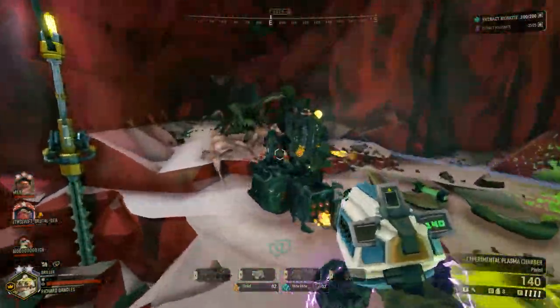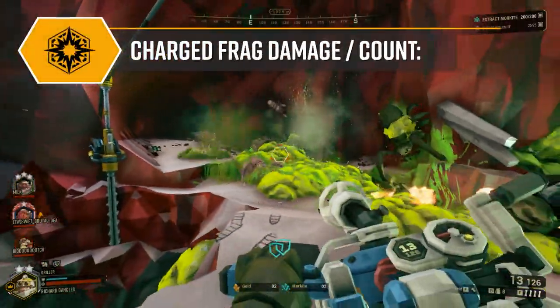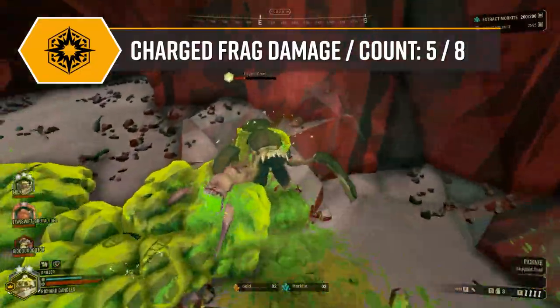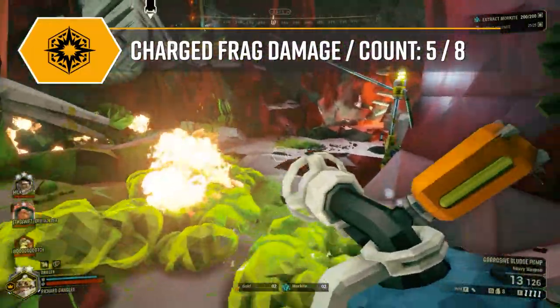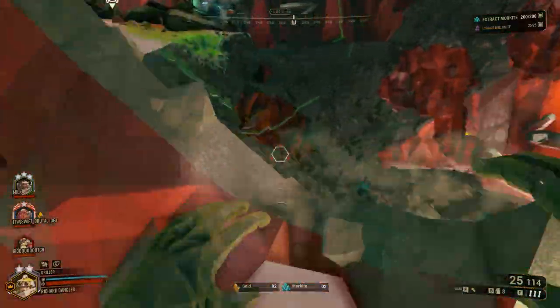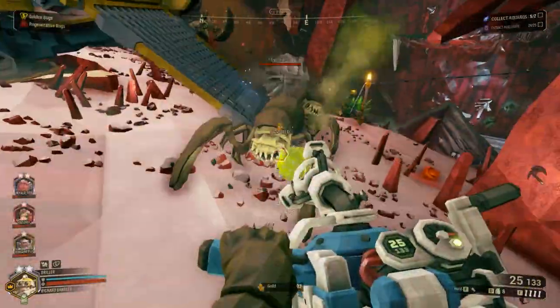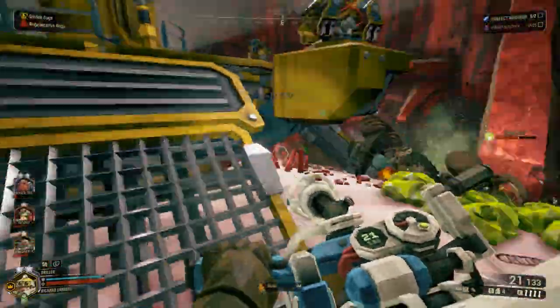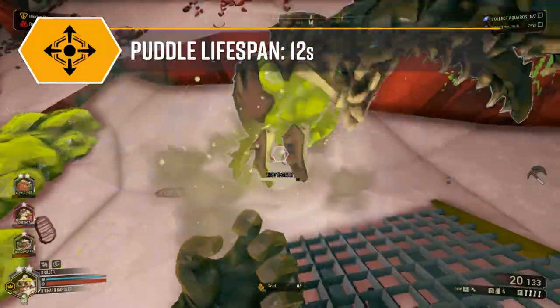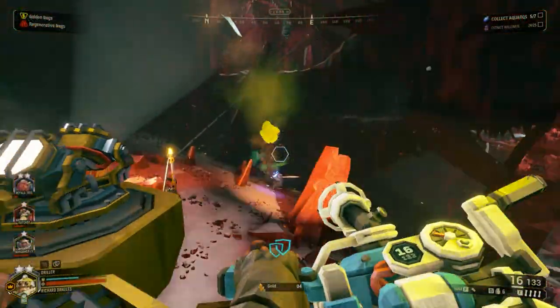Each charge shot will have by default 8 fragments that will split off upon impact with the environment or an enemy. A fully charged shot, however, will only consume 5 ammunition. Each fragment will deal 5 damage to any enemy struck by it — not enough to kill an enemy outright, but it will clear up swarmers and shockers and at the very least apply damage over time. The puddles formed from each fragment will last 12 seconds by default, providing a fair amount of time for area denial.